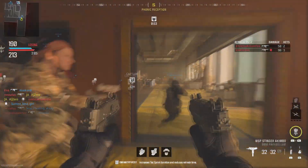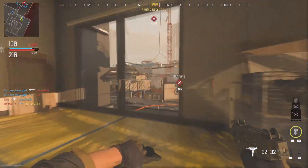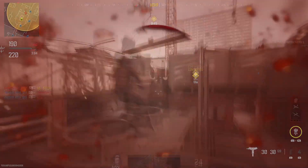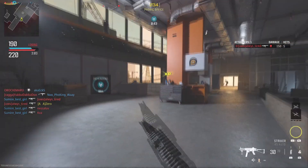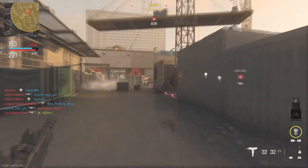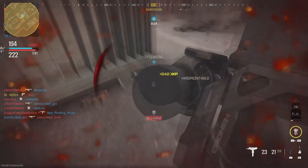Maps. Estate: Added collision near various areas of the waterfall to prevent players from accessing unintended locations. Favela: Players won't be killed immediately after respawning near the yellow car on the side street. Popov Power Ground War: Added collision near reactor beta to prevent players from accessing an unintended location.